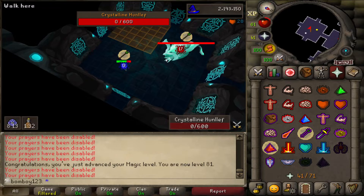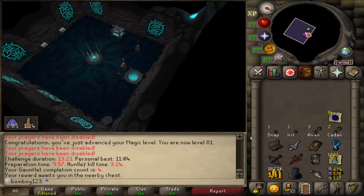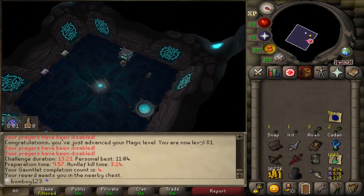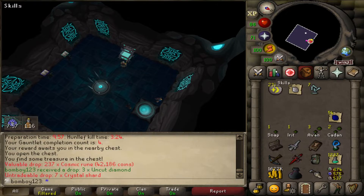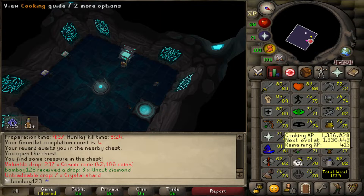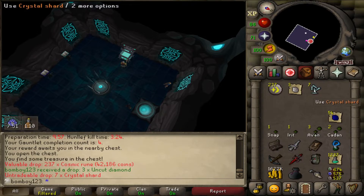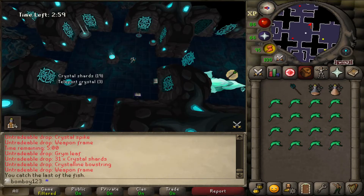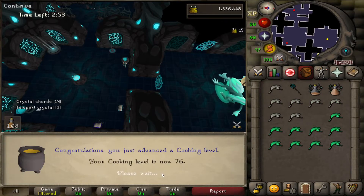I decided to do some gauntlet runs before I suicide. I figure I'll try to do a couple any time I have a full inventory on me — no reason not to. I actually got 81 magic from that, and we're also very close to a cooking level. We'll probably get it in a couple of runs just from cooking the raw paddlefish. There we go — 76 cooking.